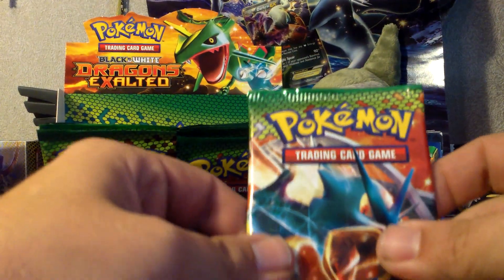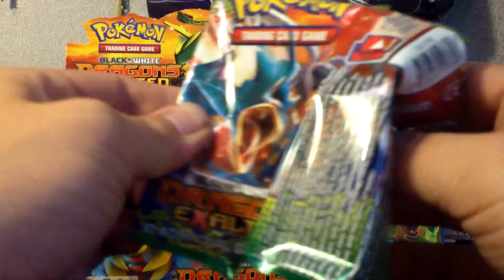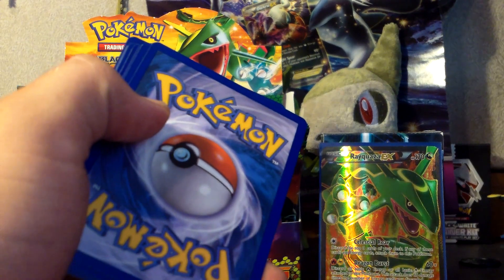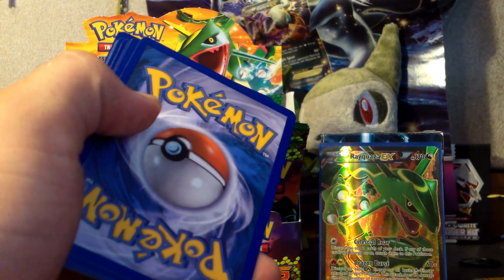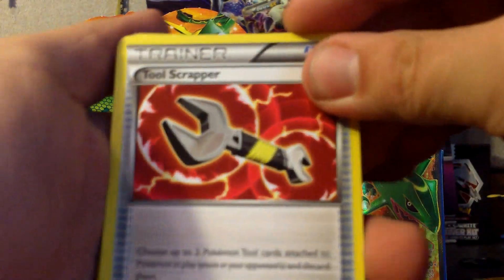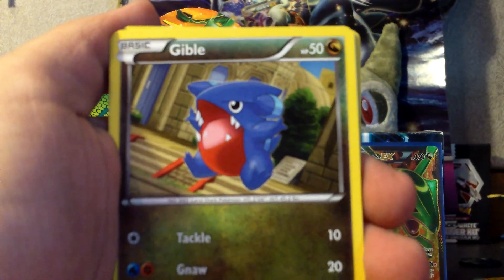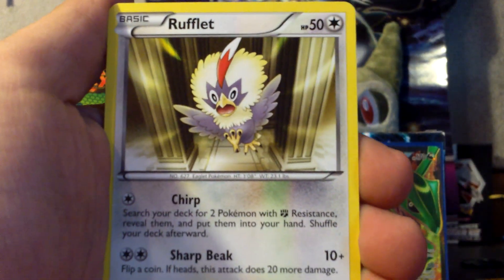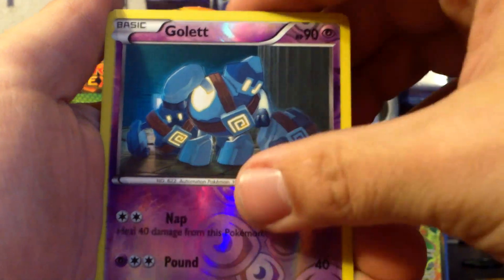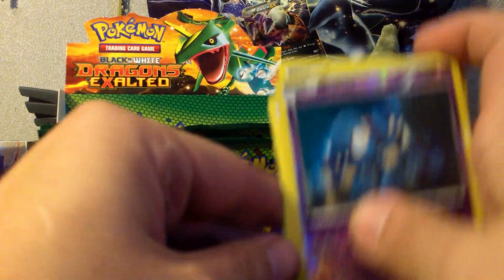Wow, I haven't seen a Terrakion or a Giratina pack in a while — I've just been getting Gyarados and Rayquaza. So four more packs to go. Tool Scrapper, Emolga, Sawk, Gible, Cubone, Rufflet, Yanma, Nosepass. My Reverse is a Golurk and my Rare is a Claydol. I need that Claydol for my set, so that's good.